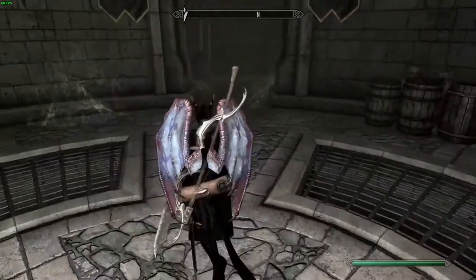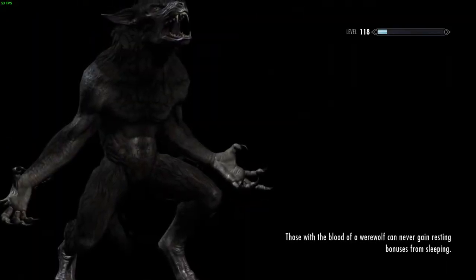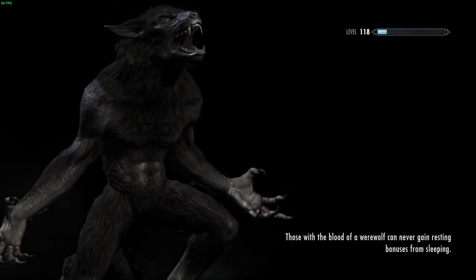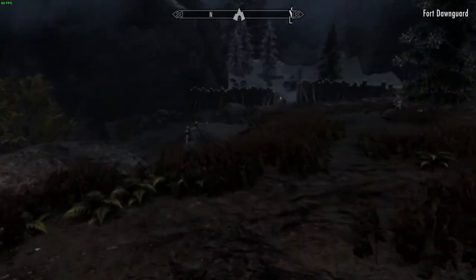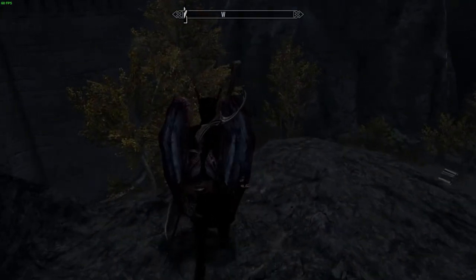This enchantment is used in a one-handed axe that you can get later in the Dawnguard questline, but I've always been annoyed that there's never a two-handed version of a Dawnguard weapon except for the Warhammer, and I personally do not like the way that the Warhammer looks. Just a preference, but I also just don't like Warhammers in general.